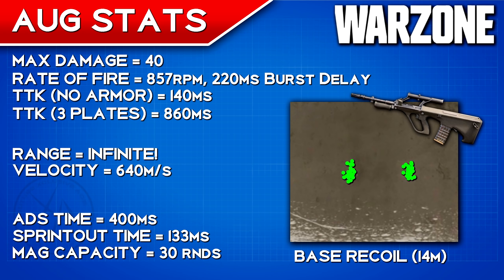Looking at our other base stats, our damage to the body is 40, which is fairly high per bullet, especially considering it deals the same damage to the toe as it does to the upper torso — you don't need to hit that upper torso multiplier. After that, our rate of fire within the burst isn't quite as fast as the M16, however we do get a noticeably better burst delay, so you can get subsequent bursts out faster than with an M16, which is one of the big benefits to using the AUG.